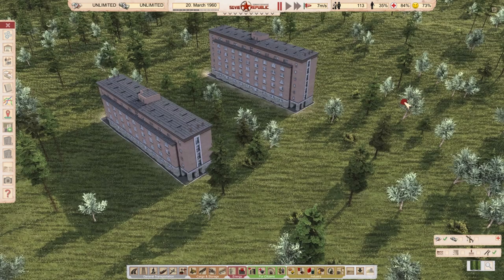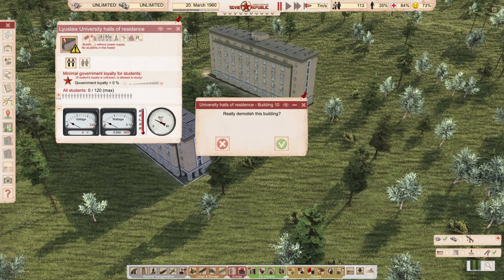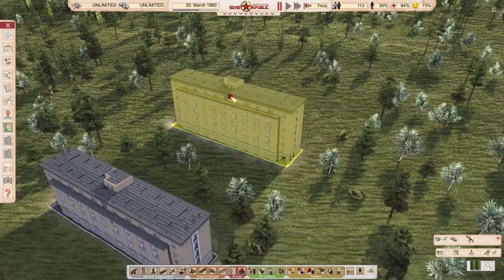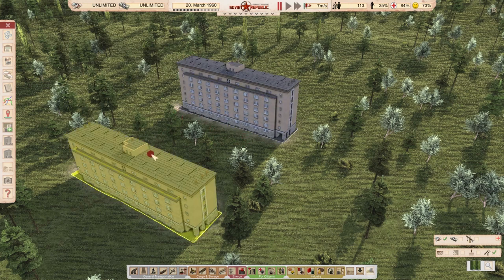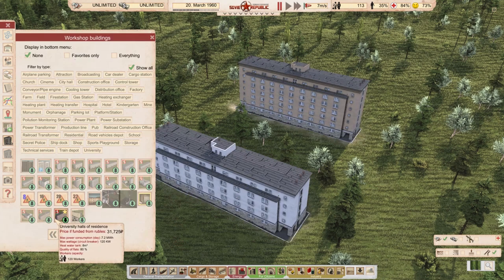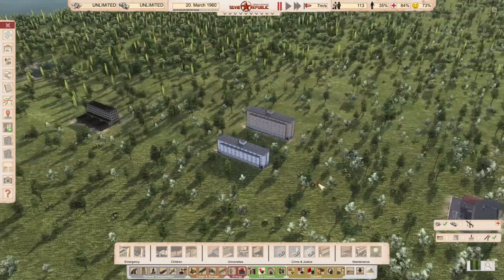Rob074 also released Student Residence Halls — based on a real building in Lublin, Poland. Houses between 90 and 120 students across two different buildings. These have ever-decreasing importance now that we can transport people across the country without dorms, but I'll still use them more. Capacity is 120; classic Rob with multiple skins available. The mod versions cost 31,000–32,000 and 24,000, while vanilla student residences are 22,000 and 24,000, each requiring 85 workers — so they're more expensive than vanilla.